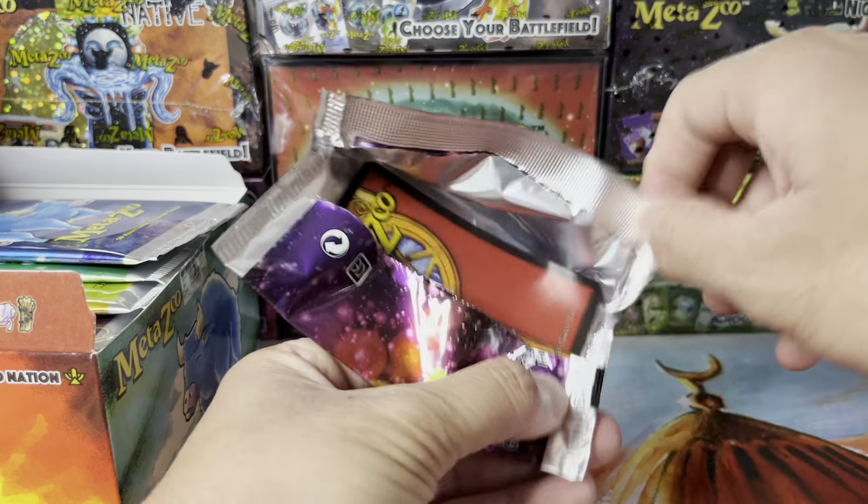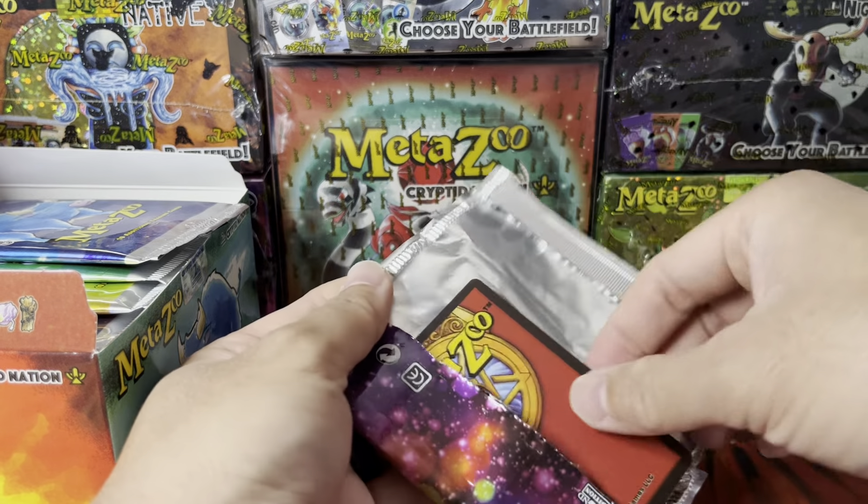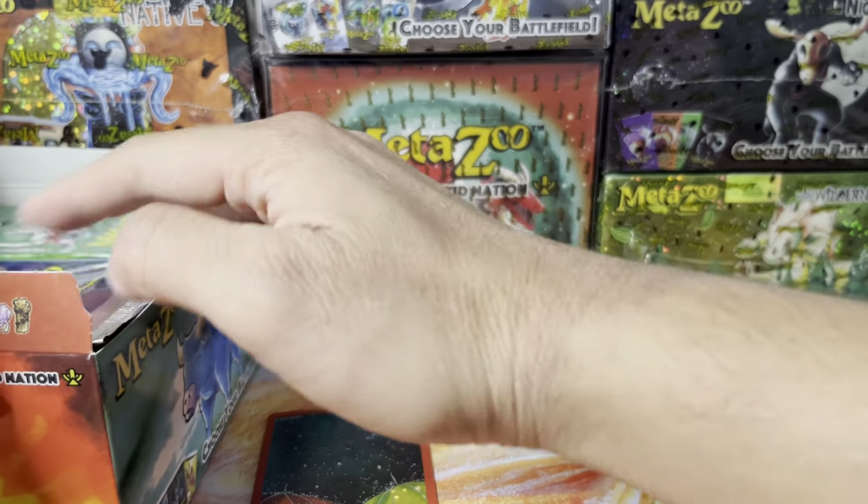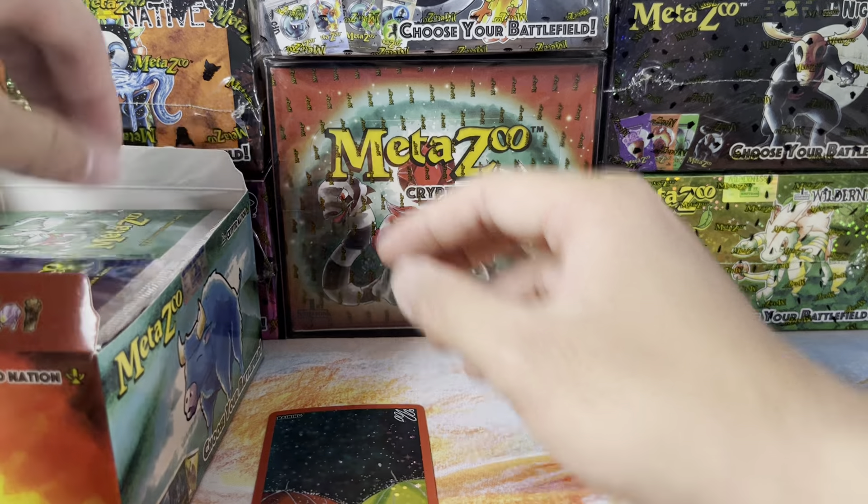Here we go — box topper. This box is not beat up, so that's nice. I'm going to leave this off to the side. Let's open this up without damaging it. Thankfully, these packs are easier to open than the 1st edition with the pull tabs and all that stuff, so I won't be damaging this.